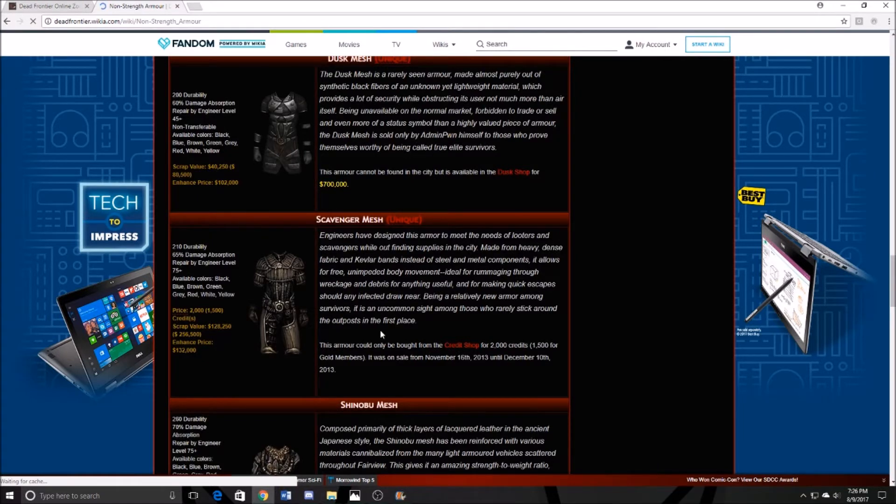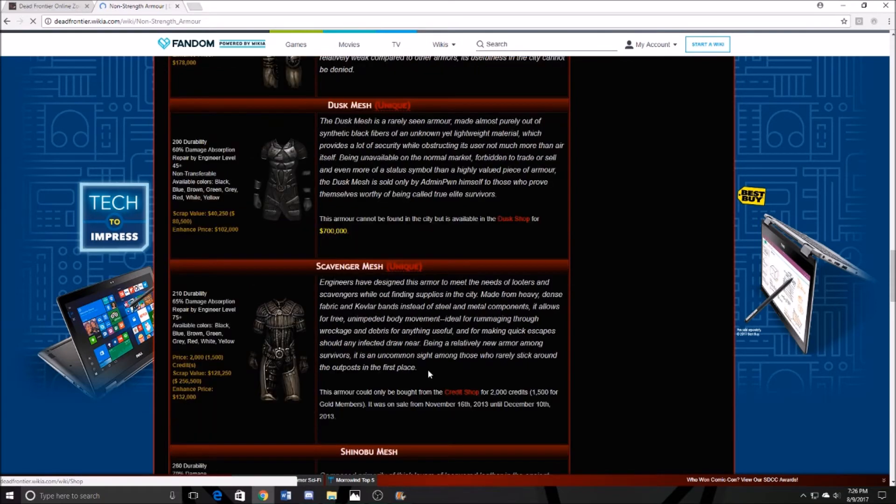As you can see, I'm on the wiki right here. The scavenger mesh is a unique item, so it's not really made anymore — it was only available in 2013. The scavenger mesh, along with the clown mask, was made in 2013.